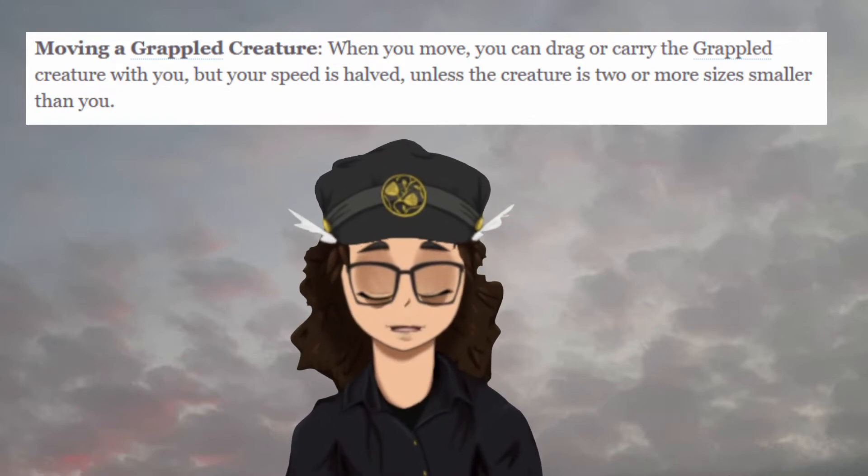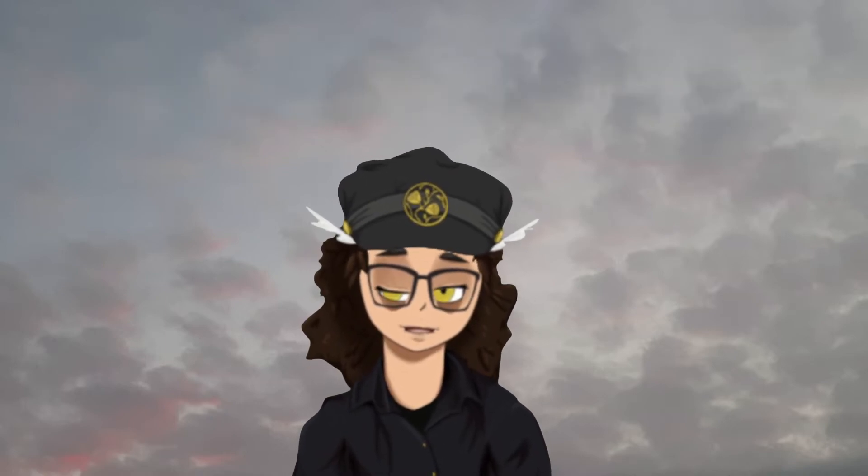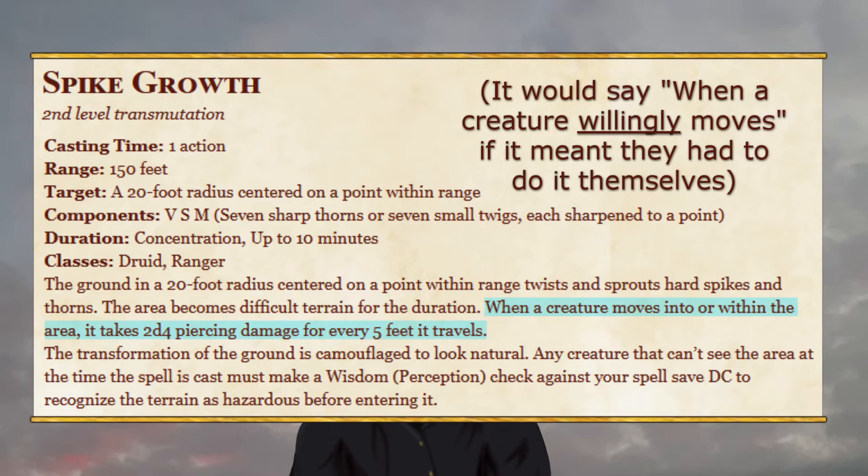Your speed is halved, but your speed isn't relevant when you're falling in a circle, because you're not spending any movement to do that. The other spell you need is Spike Growth, which you'll cast at the bottom edge of the gravity tube. Spike Growth deals 2d4 damage to any creature that moves through five feet of its area of effect, even if they didn't choose to move there.